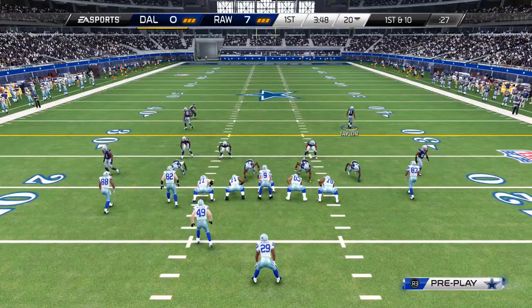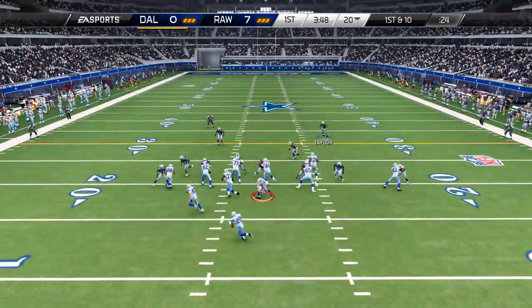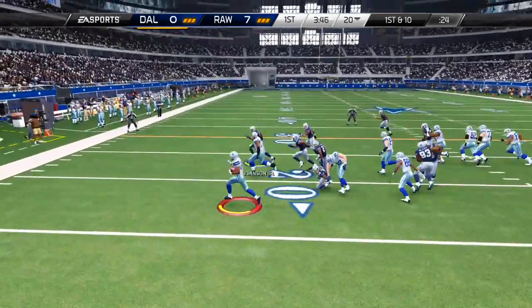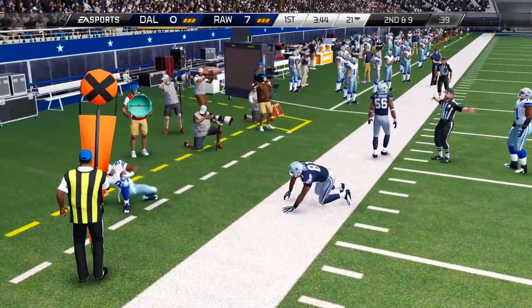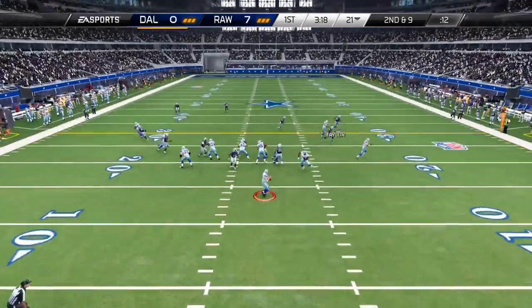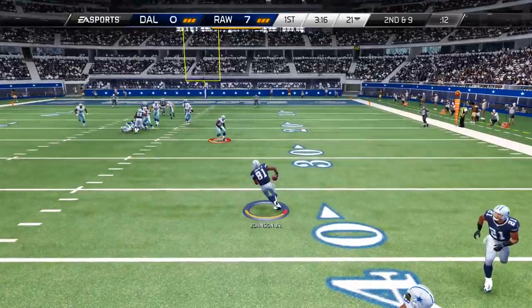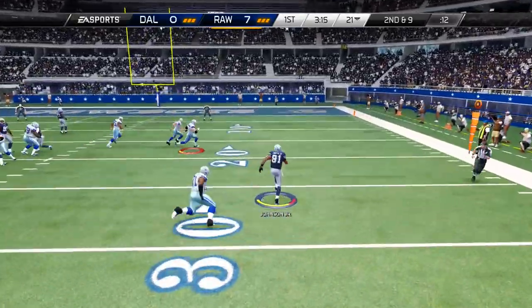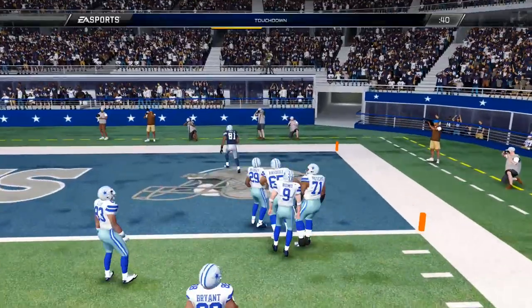Here's another example of the hit power — he just destroys DeMarco Murray. This was actually from my pink slips game this past week. That speed was there, and he had good play recognition whether I was controlling him or not. He was making plays constantly, and he actually got the pick six in that pink slips game, just like I told you guys you'd see.